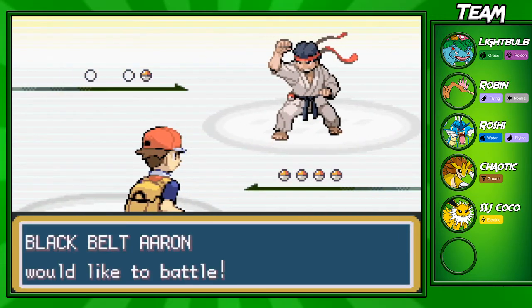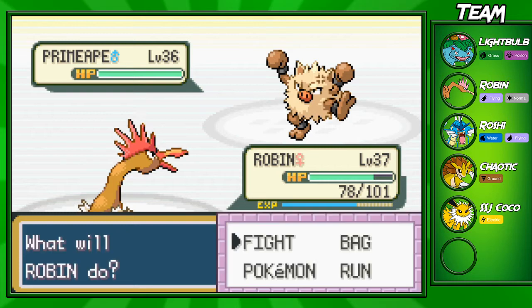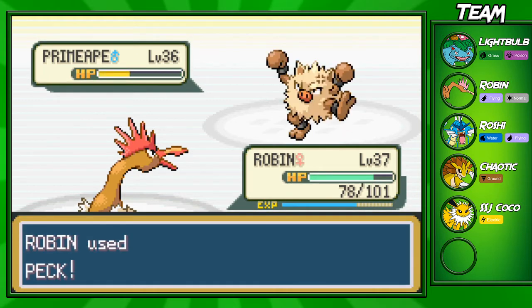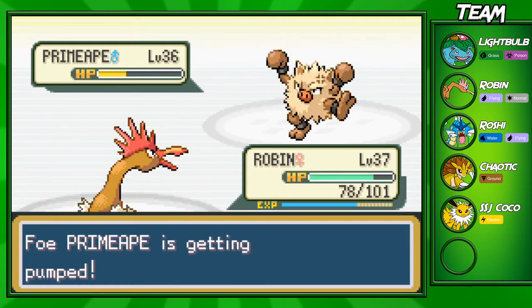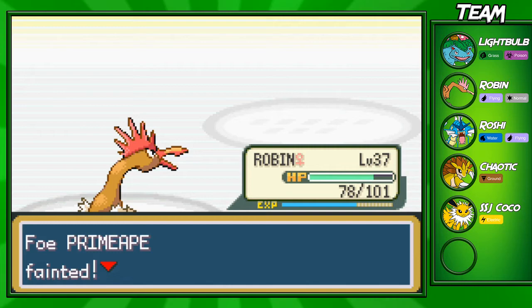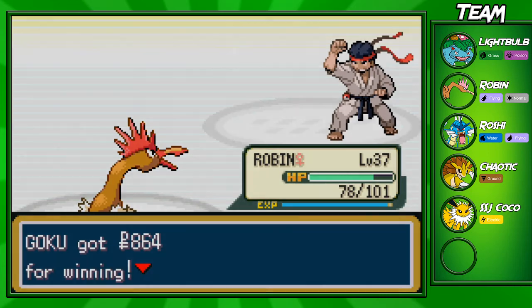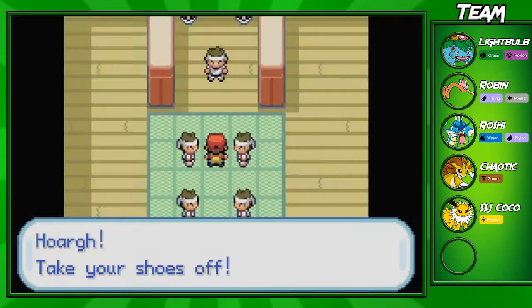You fight four trainers in total, then you get the final boss battle with the guy at the top who gives you the reward. This trainer has a Primeape at level 36 — one of those Pokemon that can cause some trouble because it won't get one-shot. If you get hit by a Fighting attack it'll still deal a lot of damage. He went for Focus Energy, so not too much trouble there. Robin is definitely sweeping through these Fighting types.